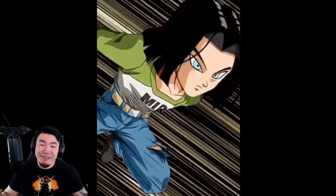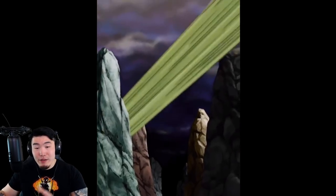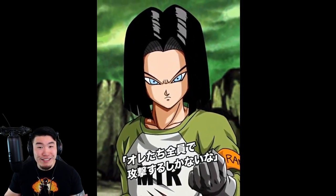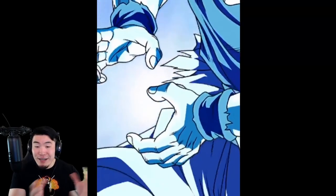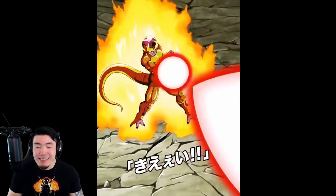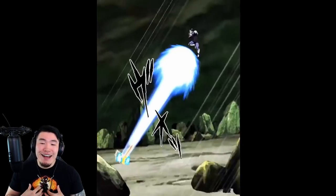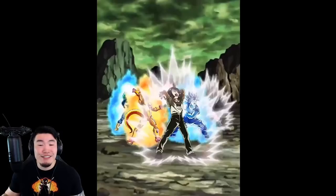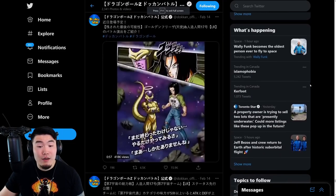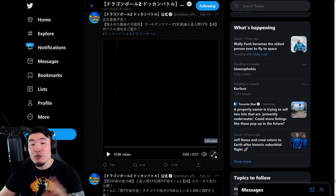I gotta say, regardless of what I'm going to say later about the units themselves or the banner, this unit — the LR Android 17 slash Team Universe 7 — has some of my favorite animations in the entire game, especially this active skill right here with the entire crew. It's definitely one of the best active skill animations in the game, just overall one of the best attack animations in the game in my opinion. Like watching this gets me hyped, and along with the music too, the OST is also amazing. Really great animations there for the Android 17.